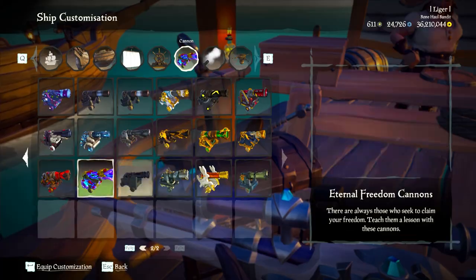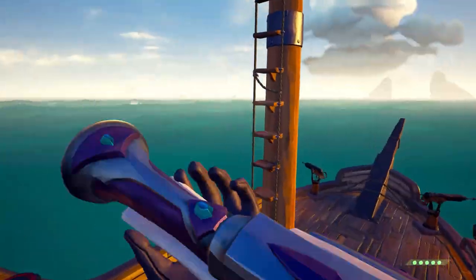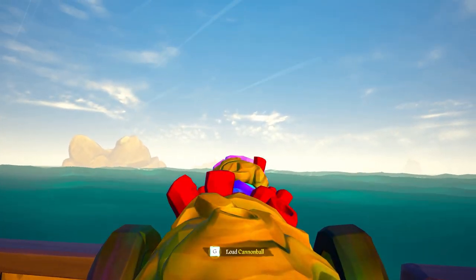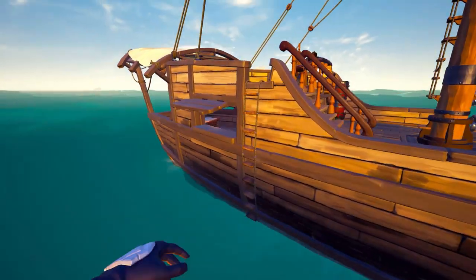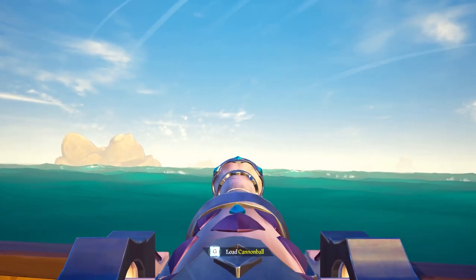Going over some skins to avoid — something like the sunken sorrow skin is super bulky and blocks a lot of your view. I wouldn't recommend it because the tip of the cannon is a little bit higher than where the cannonball actually shoots. Another skin I don't recommend is something like the silver blade skin or the obsidian skin where the end of the barrel just flares out.